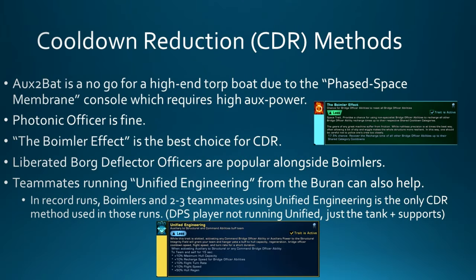Now that ability talk is out of the way, let's talk about cooldown reduction methods. Aux to Bat is a no-go for a high-end torp boat due to the Phase Space Membrane console, which requires high aux power — you don't want abilities draining it. Photonic Officer works fine. But the Boimler Effect, a newer personal space trait available in the Lobby store or on the Exchange, is the current best choice for cooldown reduction. Every time you hit a Bridge Officer ability, you have a 17.5% chance to reset the cooldown on all of your Bridge Officer abilities. It's quite common to see people running Liberated Borg Deflector Officers alongside Boimlers.